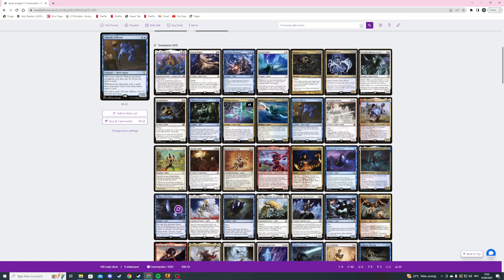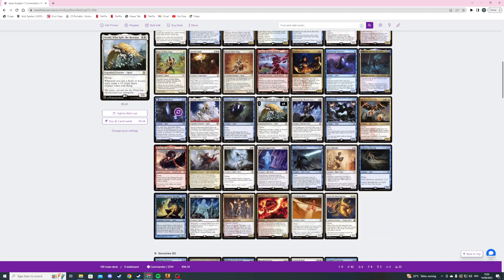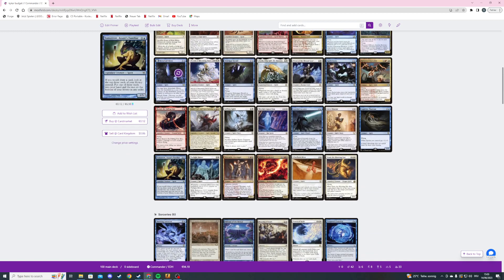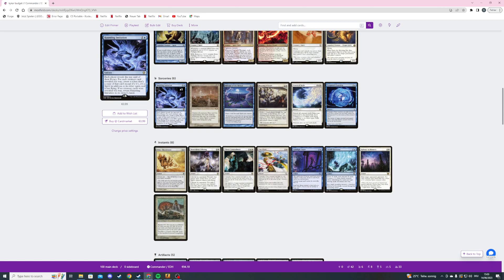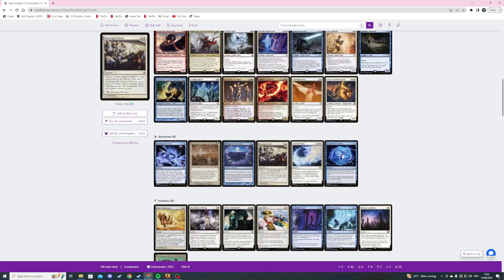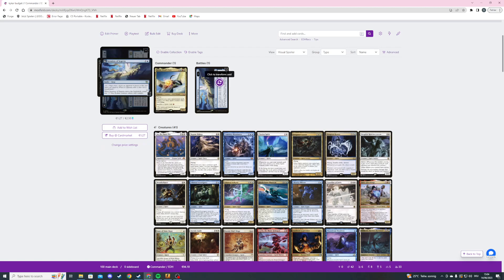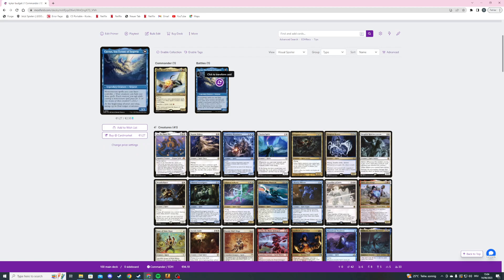We can bring back stuff that's dying to some degree. And I said I think we won't draw too many cards with this deck — we're making clues, drawing cards in a few places, and this card just gives card advantage. We are also looking at more cards here, we can copy this card draw maybe, and there's some card draw here too. So we'll see.